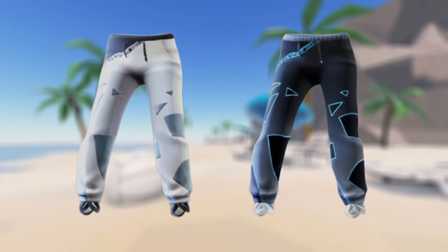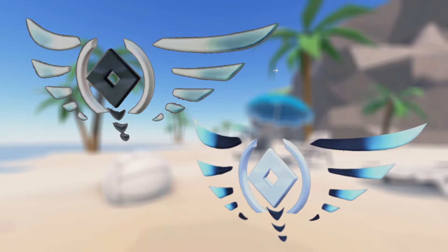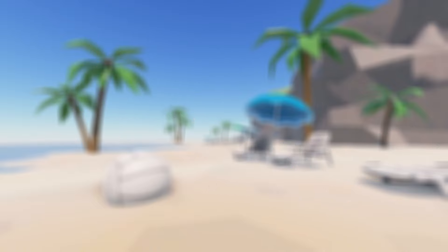The fourth pair of accessories are these pants that seem to match the jacket — there's also a black and a white version. It seems like these are all athletic-themed items. And the final pair of items are these wings right here — I believe they're wings, but I can't be 100% sure. There's also a black and a white version of these and they look pretty cool.